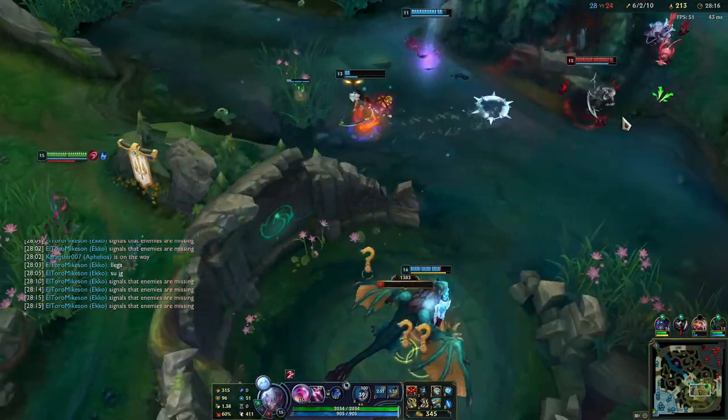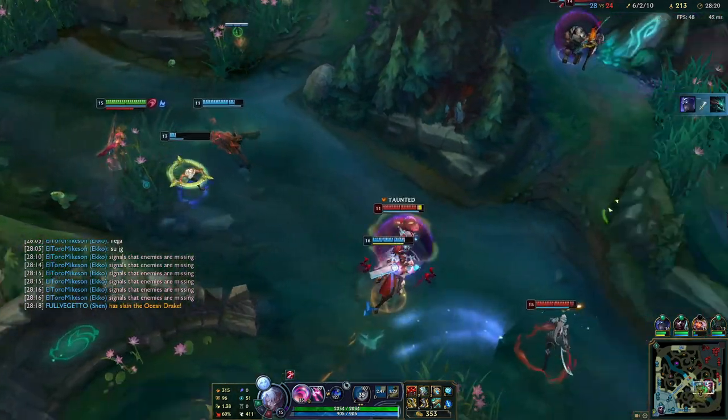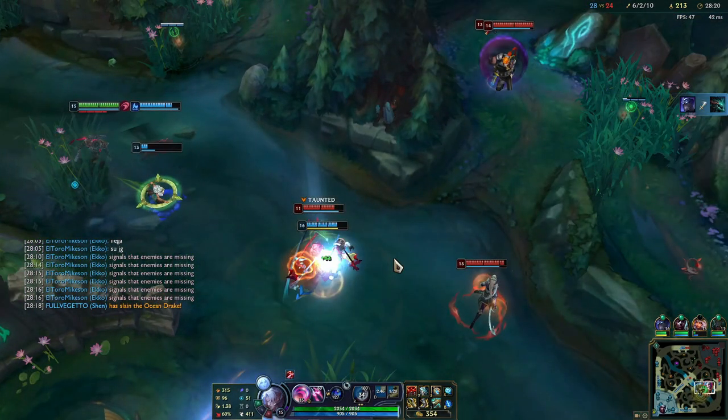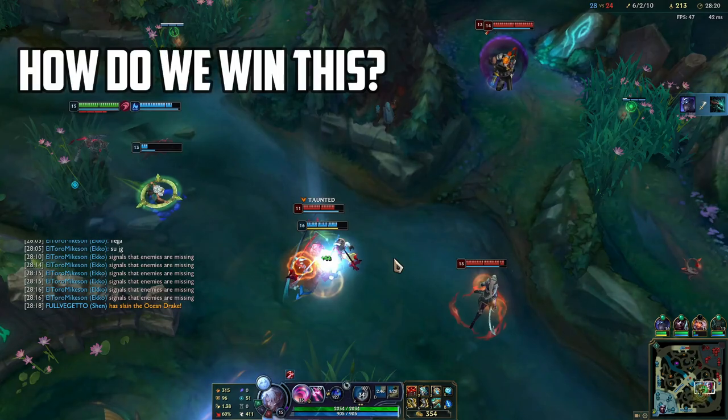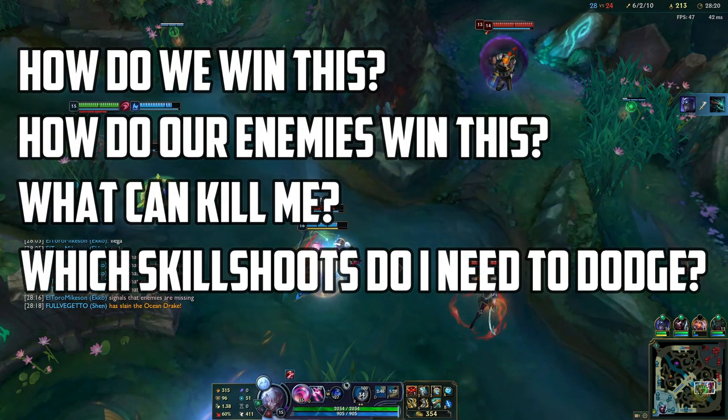Second: being reactive. Here, different from the last teamfight, we don't have summoners. Since we're playing an ADC with no mobility, any skillshot that hits us could kill us easily. So first of all, let's focus on the formation and the right questions: How do we win this? How do our enemies win this? What can kill me? Which skillshots do I need to dodge? Take a couple of seconds to think about this.